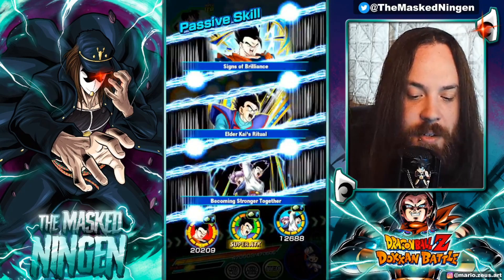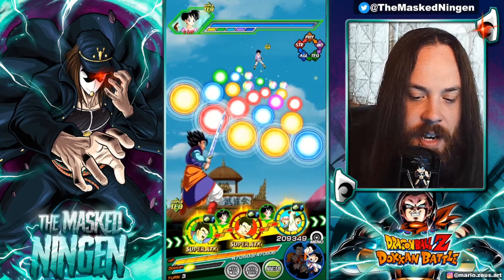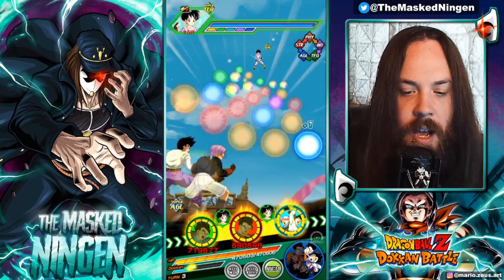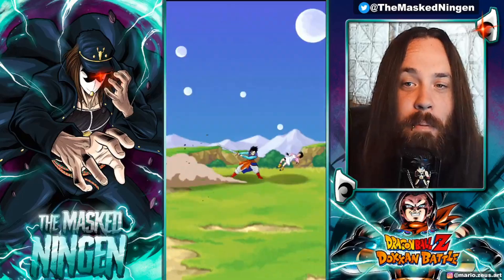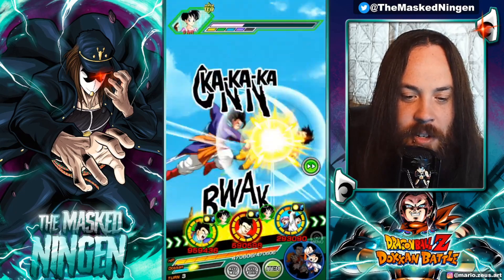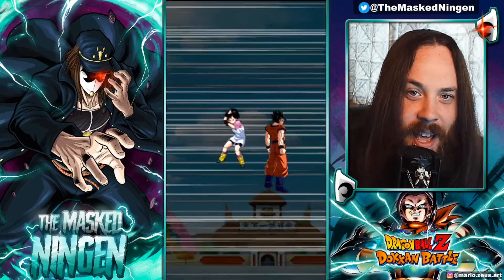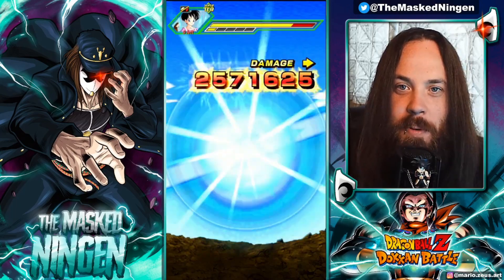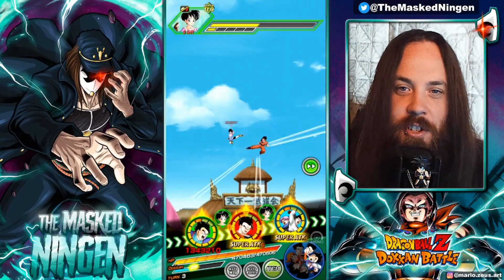We put him in slot one so we don't accidentally kill the enemy with Pan on turn one. Early on it's only stage one — double digits from the super and 3.6 million with no attack support on the rotation, which is pretty good. What we want to do ideally is plan ahead, so as long as we don't take out Videl here, we can leave only physical and STR orbs clustered at the bottom. I'm not sure how likely it is that she survives though, especially if Gohan starts throwing out additionals.